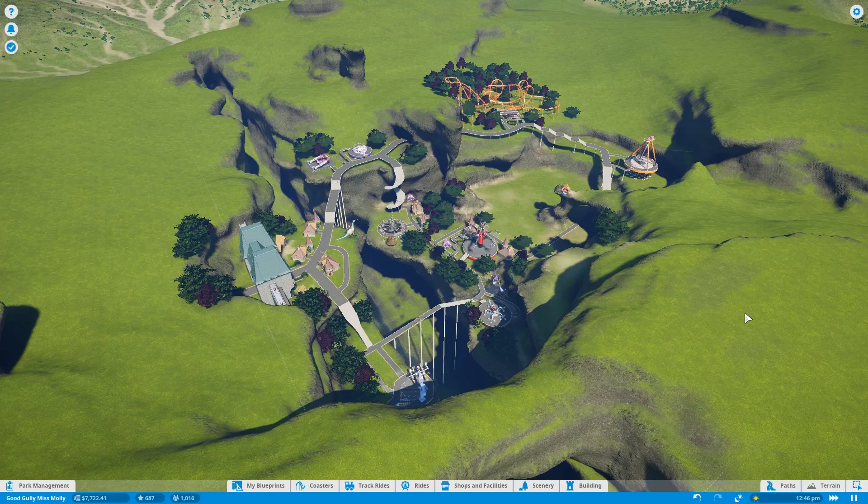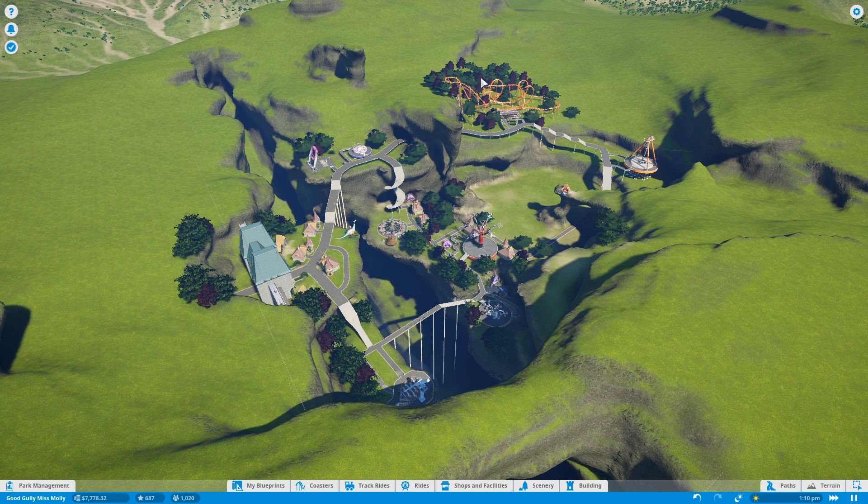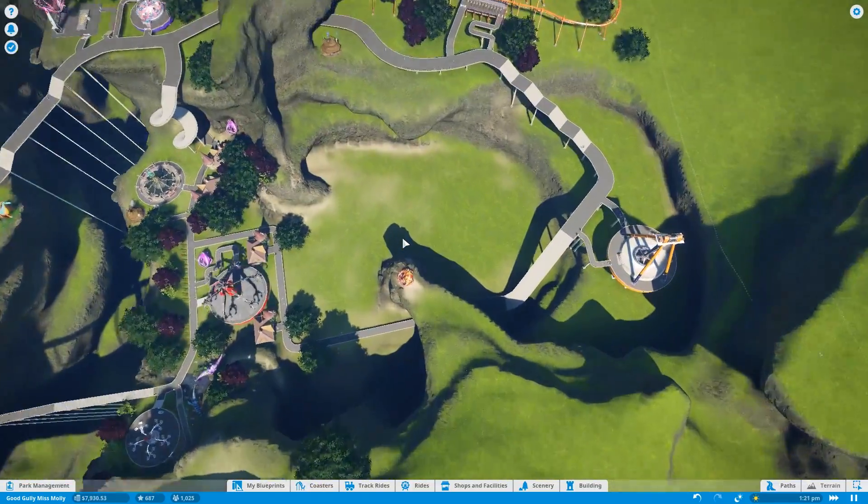Let's build our second coaster — hopefully it's more intense and satisfies that three-star requirement. Looking at this park from afar, it's looking better and better. I really need to put down more trees because at least when you zoom out it looks a lot better, especially over here which doesn't look as bland.